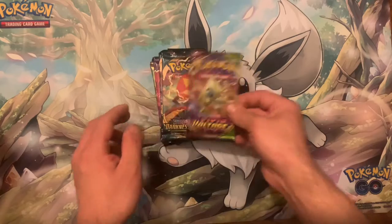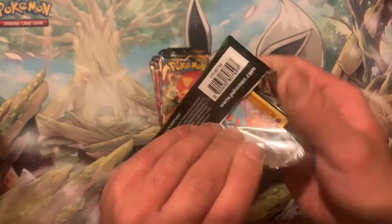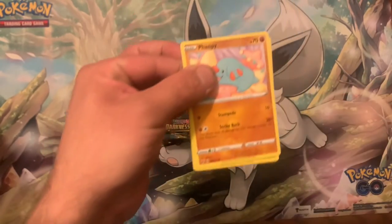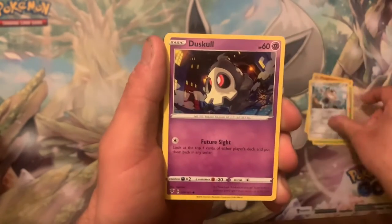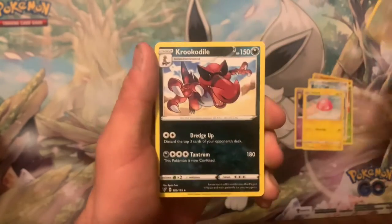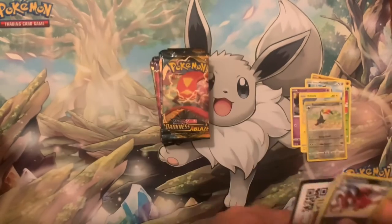Up next is a single pack of Vivid Voltage. My goodness, I do not like this set at all. I take it back — there's a Fanfic card, this is the greatest set ever, how adorable. We got a Yanma, Meowth, Duskull, Voltorb, Toucannon into a Feraligatr — I like Feraligatr but it's a non-holo. Code card.